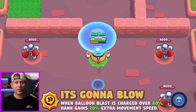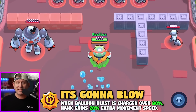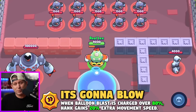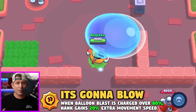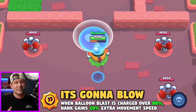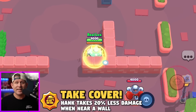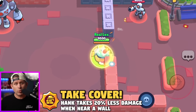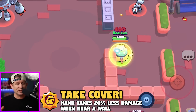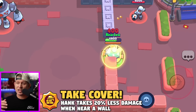His first star power, called It's Gonna Blow, gives him 20% extra movement speed if his main shot is 80% charged or more. So if you're using this star power, it's going to be a good idea to keep his big shot charged as much as possible. His second star power is called Take Cover, and it makes it so that if you are near a wall, you will gain a shield that reduces your damage taken by 20%. And considering that his shot shoots through walls, this is actually a really good star power for him.